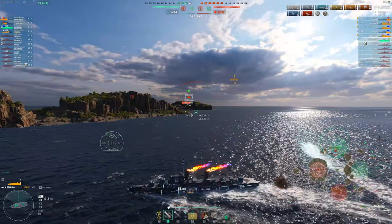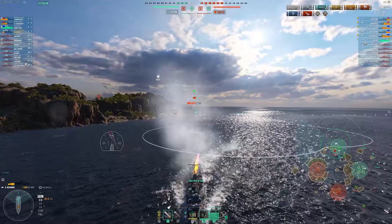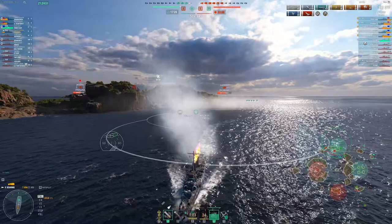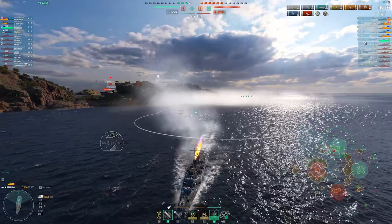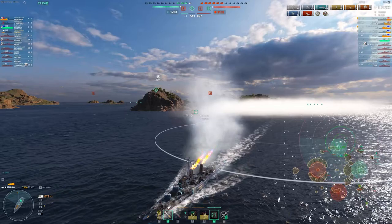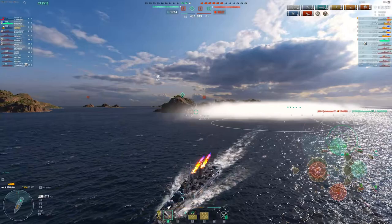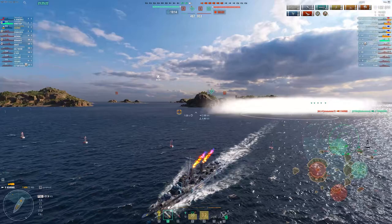Here I definitely make a mistake — I see the two Albemarles pushing and we eat a huge salvo. It was important that we do this turn, but I didn't torp him particularly well. I should have torped him to turn in, because that's obviously what he's going to do. My hope was to stall B a little bit, but that's not going to be the case because the Albemarle is going to get in. You'll see that most of my team actually ended up dying in the B cap — I should have predicted that would happen with the crossfire the enemy team had set up.